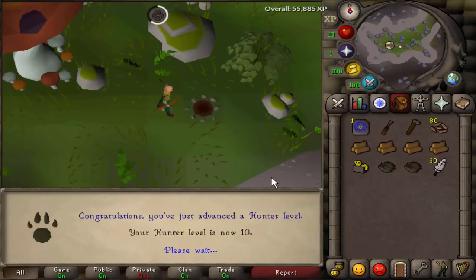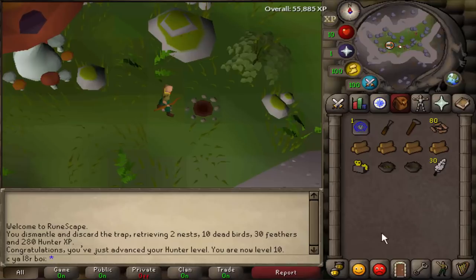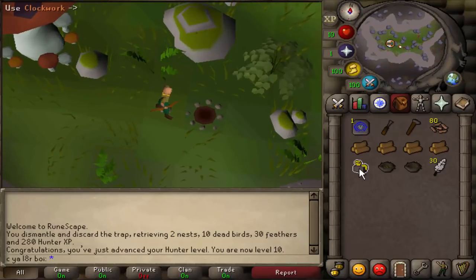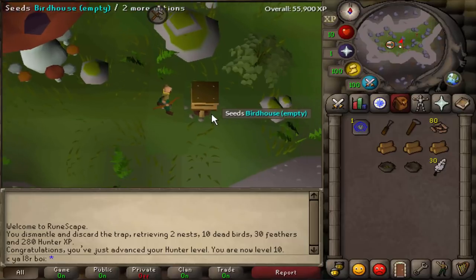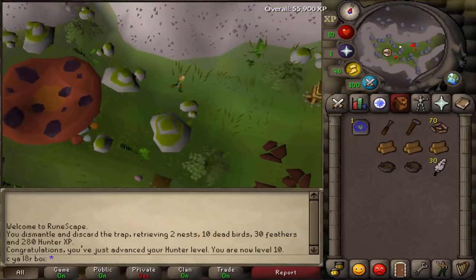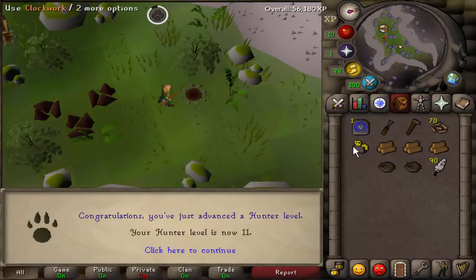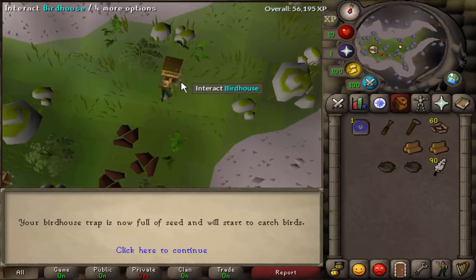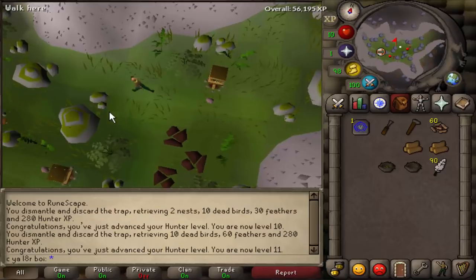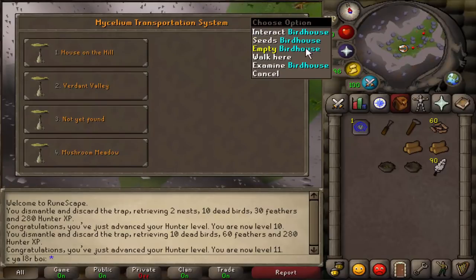We got 2 nests! And there's level 10 hunter as well. You also get feathers and 10 bird meats, which now drop to the ground due to a recent quality of life update. Before, you had to drop them every single time from your inventory after each birdhouse. Here's what we're going to do: use the clockwork on the log, it'll make the birdhouse, get the crafting XP, use that on the space, use the seeds on the birdhouse, and rinse and repeat for all 4 birdhouses. Level 11 hunter right away! Next birdhouse - the early hunter levels are so bad to do normally, but with birdhouses this makes it like nothing - you can skip through the early levels super fast. If you do forget whether you put your seeds in, as you're running away if you right-click on it you can see if it says empty or not.